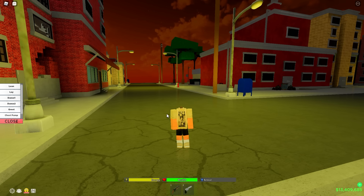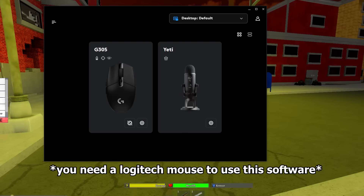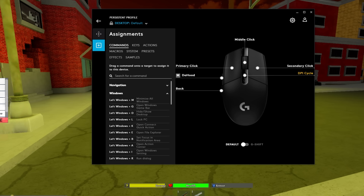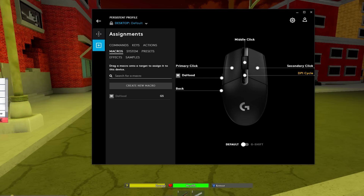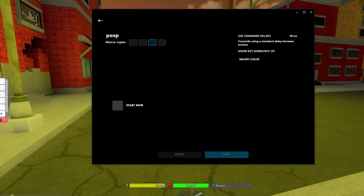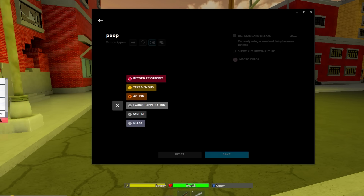A lot of y'all have been asking for my macro. I did drop a macro and shaders tutorial before, but I'll redo it. I have a G305 mouse — you can get it at Target or Best Buy for around 30 to 40 bucks. To create a macro, create a new macro in the Logitech software. I put it on toggle because I don't like holding the side buttons while macroing. I also got one of these macros from Ven's Demise — I'm gonna give you guys both his and mine.